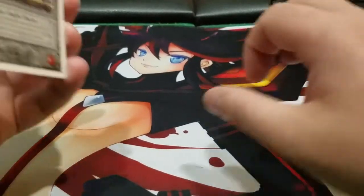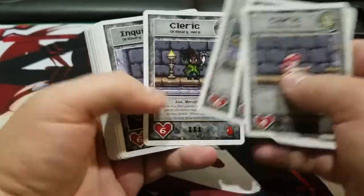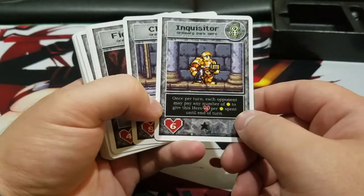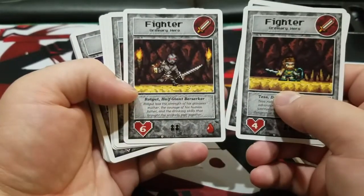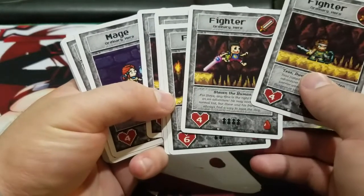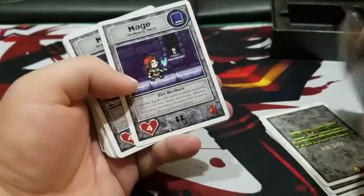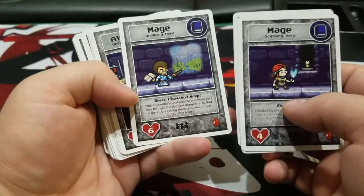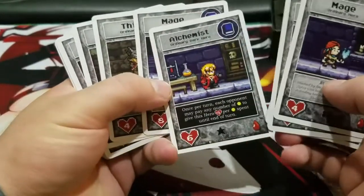Now we should be looking at Normal Heroes and Epic Heroes. Cleric. Inquisitor — he is an Ordinary Hero. Ordinary Dark Hero. More Clerics. Fighter. Sellsword. Then Fighter — so I think each one of them has some special version. Is that supposed to be Finn? Yeah — that's funny. Mage. Bob Ross, guys! That's a good homage. Alchemist. And then Mage — Fullmetal Alchemist too. That's funny.